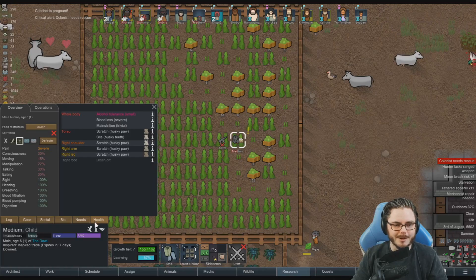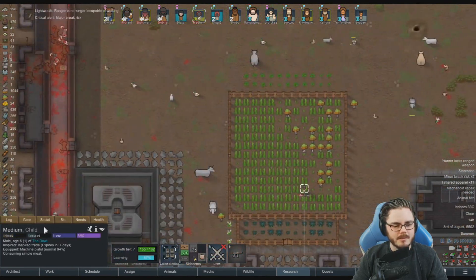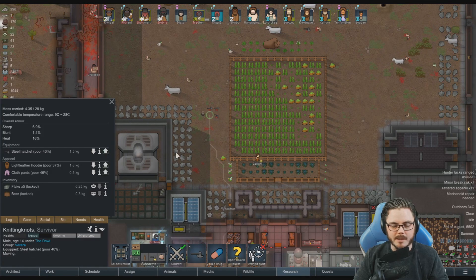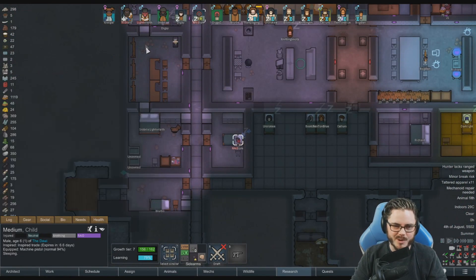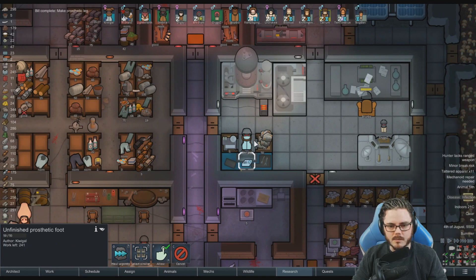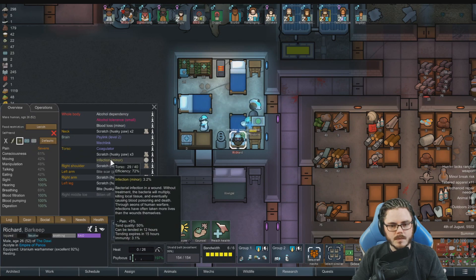Medium needs rescue and is missing a foot - the player has to make him a prosthetic foot. Despite the rough husky invasion, nobody was lost - just a foot on a child. Richard has an infection developing. The prosthetic leg for Blurbo has been made. A prosthetic foot for Medium takes quite a while to produce, with 10 quality and 50 rating being decent.